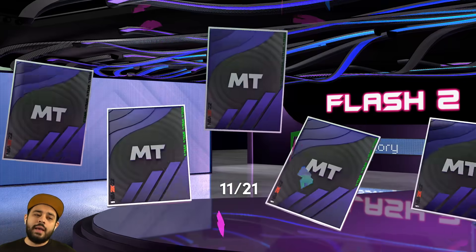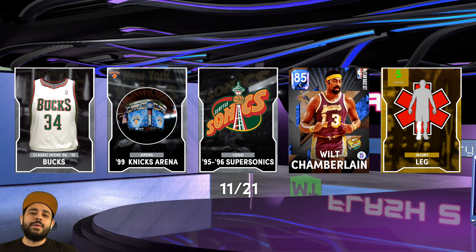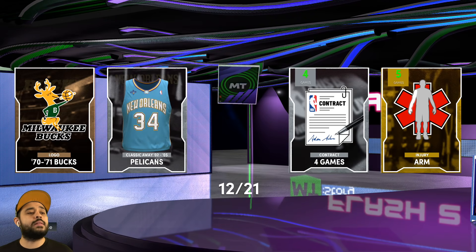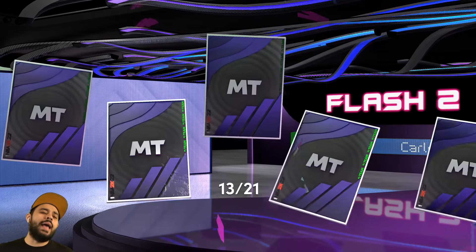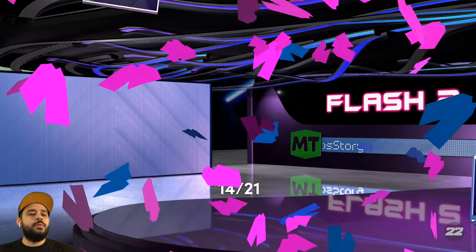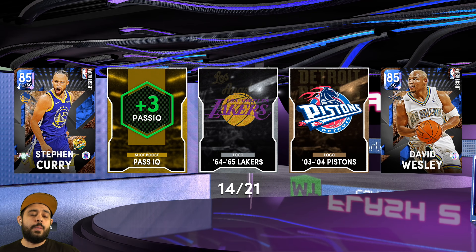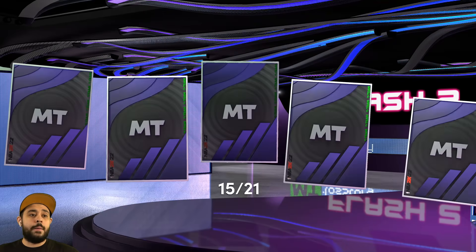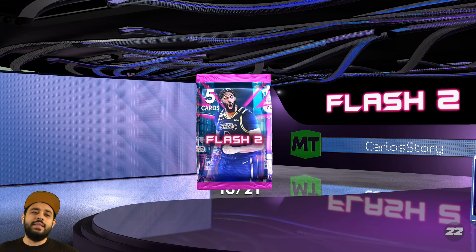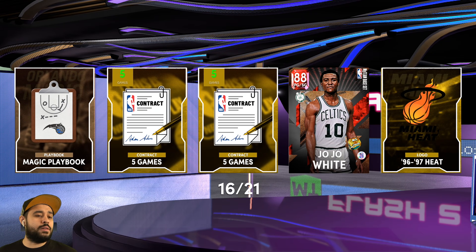Pack eleven through thirteen - we're getting every single Laker but not Anthony Davis. We get Carlton Curry, a Lakers logo, all these Lakers items. We get Tyrese - another card, that's fine. We're getting the lower tier cards but looking for the big tier. Pack fifteen, JoJo White, how you doing buddy?